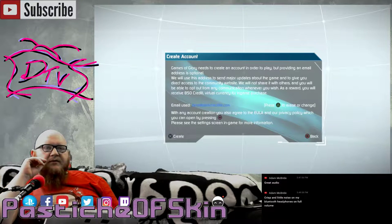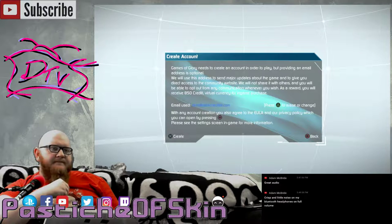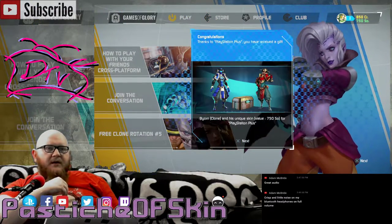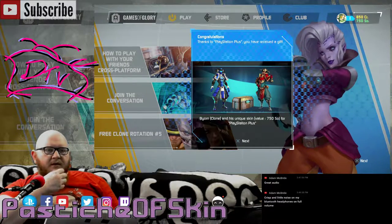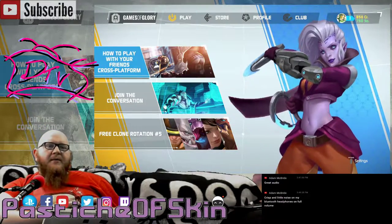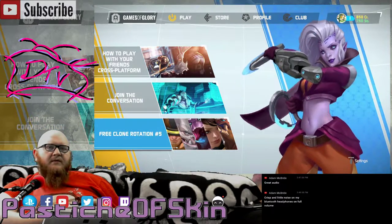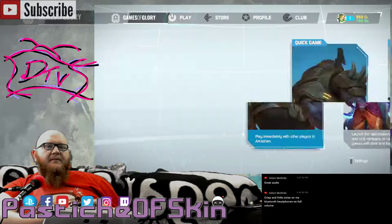I'm going to play by providing an email address. You'll receive major updates about the game as a reward. Thank you for creating an account — you've earned 850 credits for giving your email. Thanks to PlayStation Plus, you've received a gift: Bjorn and his unique skin. It looks like they have specific characters that are available for free this week. So let's jump in and play a quick game here.